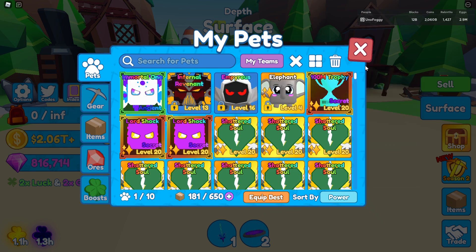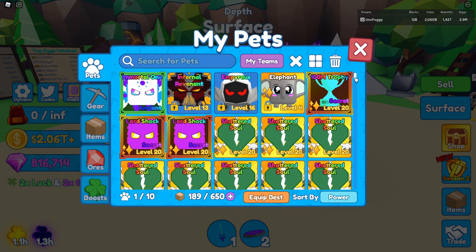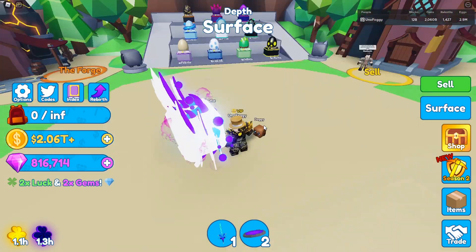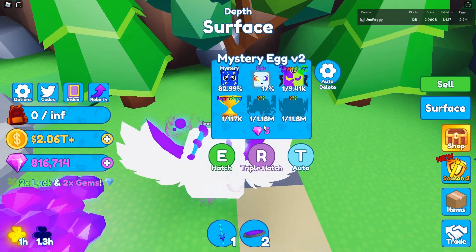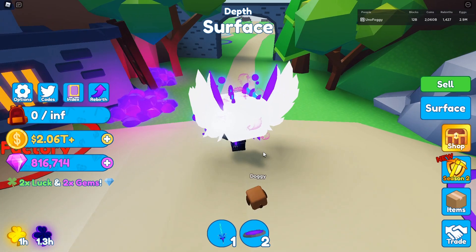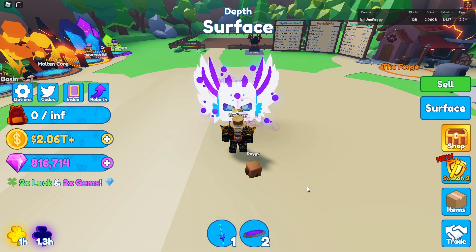Just one more comparison I really want to do — I want to compare it to a doggy. Let's go ahead and see if we can actually hatch one here in this first set of eggs. And as you can see, the size comparison between these two is absolutely insane. It's going to be pretty interesting to see how big these other ancient pets are as well. Honestly, I'm probably never going to get an ancient pet out of these eggs just for how hard they are to hatch — even with all the good boosts it's still 11 million, nearly 12 million actually. Thankfully, we do have our first ancient pet. Even though it is the Immortal one, it's still really good, and I know it's got a decent value as well. Thank you guys so much for watching, and I'll see you all in the next video.